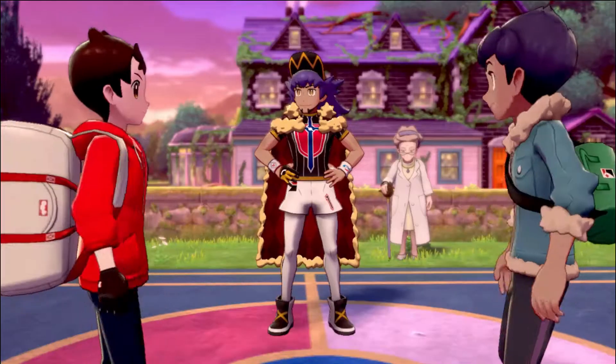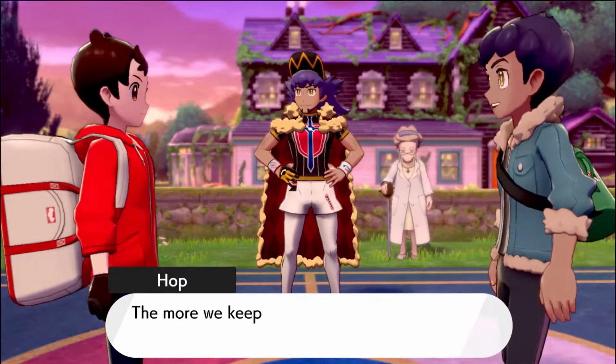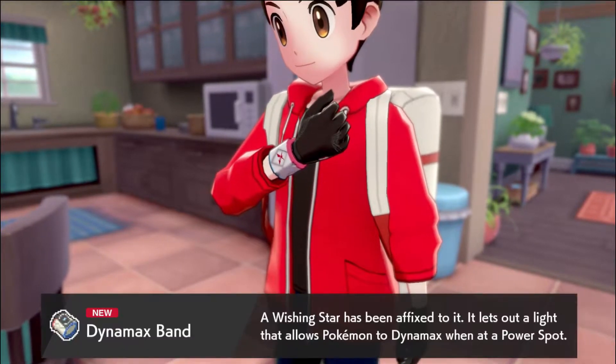I beat him. After crushing Hop's hopes and dreams of making his brother proud, two wishing stars conveniently appear right in front of Hop and I. So now we have fancy new wristbands that can make our Pokemon go big.